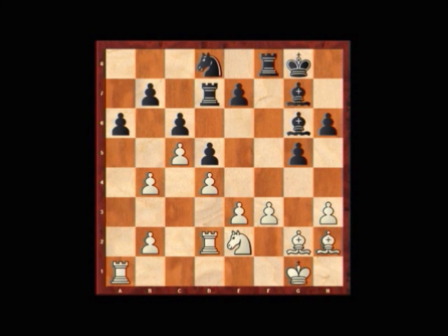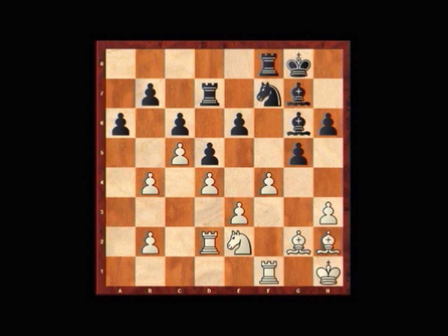We continue with Nd8, f1, Nf7, f4, e6, Kh1, and Kh7. There's nothing really special going on in the position and everything's roundabout equal. With accurate play, the game is effectively heading through probably another series of equal positions until an eventual draw.